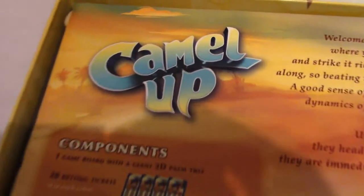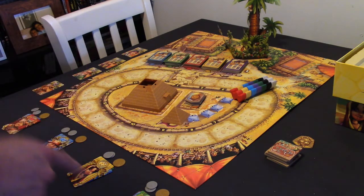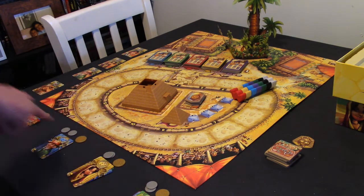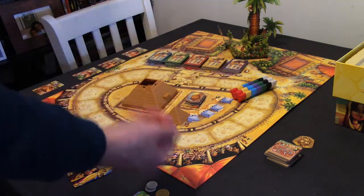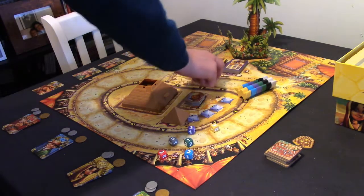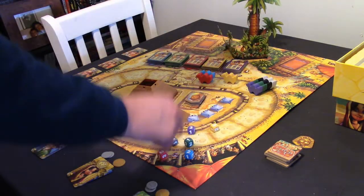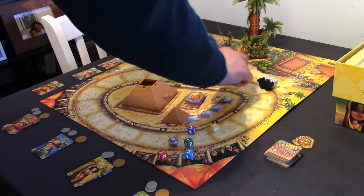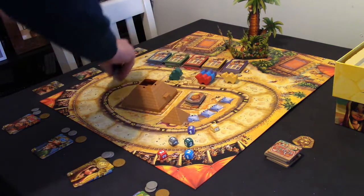Now we're set up and ready to play. In front of me you can see four players each with seven coins — I've done them as five and two. We set up the camels by rolling the dice: red starts at two, blue starts at two, yellow starts at three, green starts at one, purple starts at two.